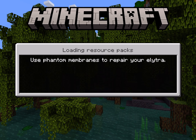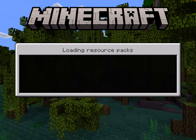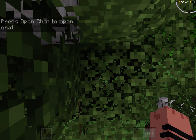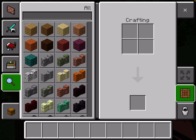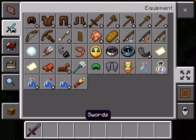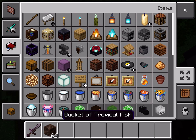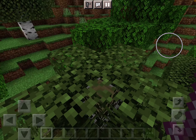Use phantom membranes to repair your elytra. Building terrain. First we gotta find a good place to spawn the wizard.